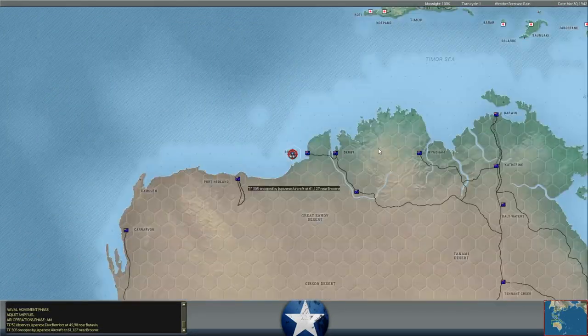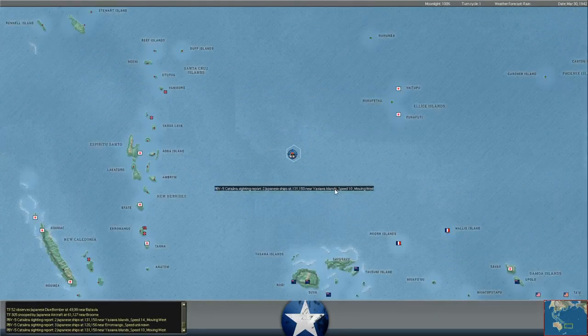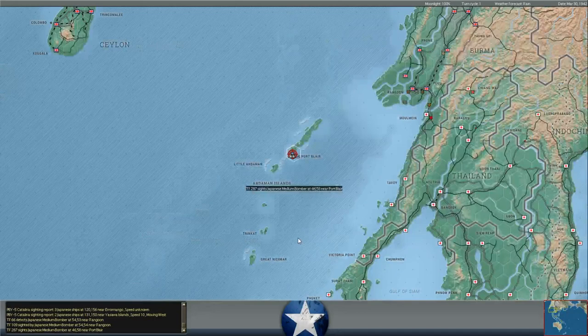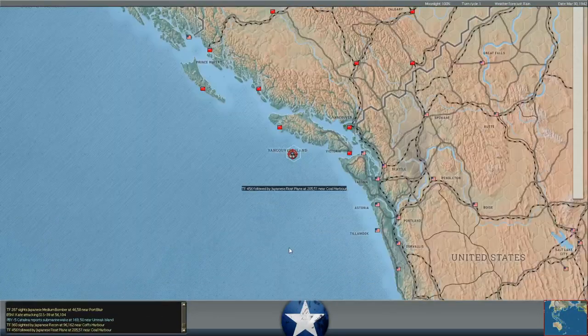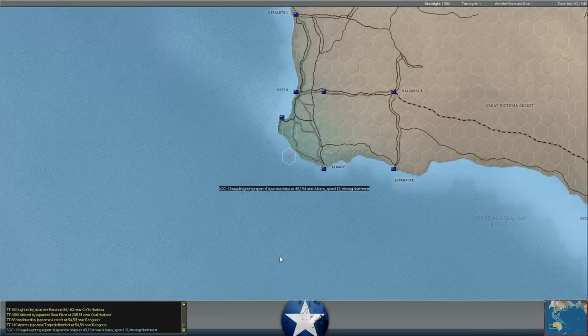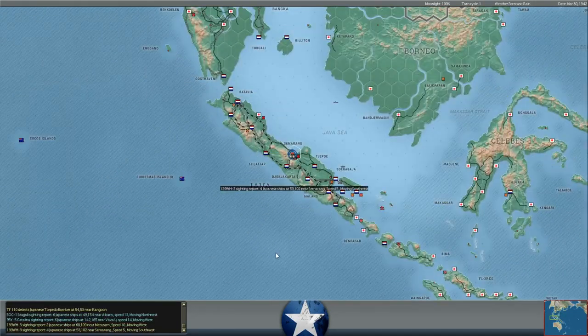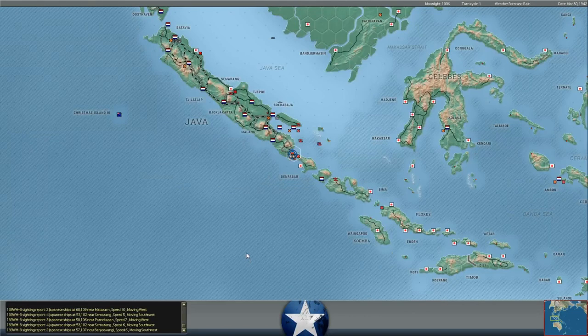Now we're into the AM air operation phase. Catalinas are spotting Japanese shipping all over the map, as well as Japanese aircraft spotting our own cargo ships unloading at Rangoon and a couple of other task forces. They're detecting some stuff near Vancouver off the U.S. west coast. Some seagulls reporting some stuff off the southern Australian coast, which is kind of interesting - that's kind of in the vicinity of where our carriers are.